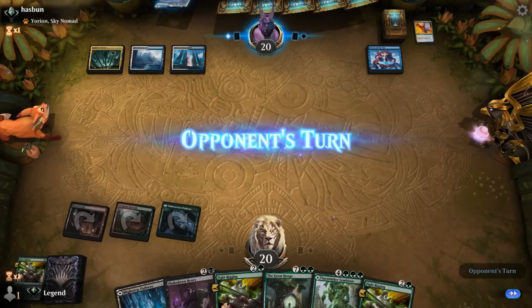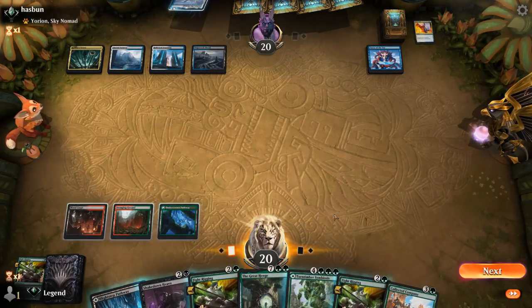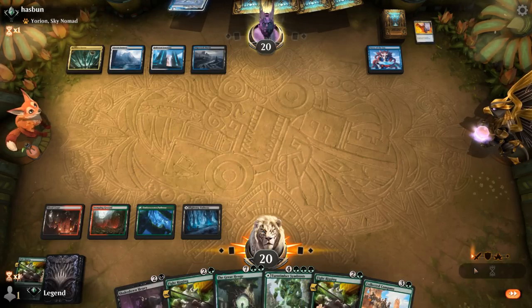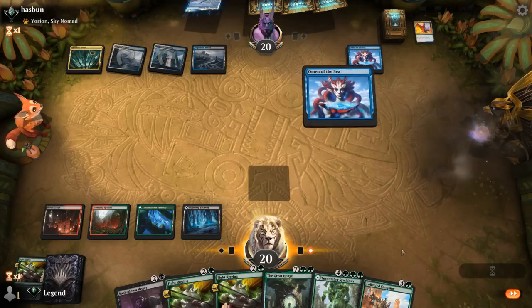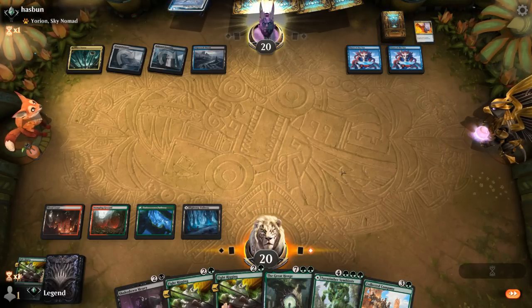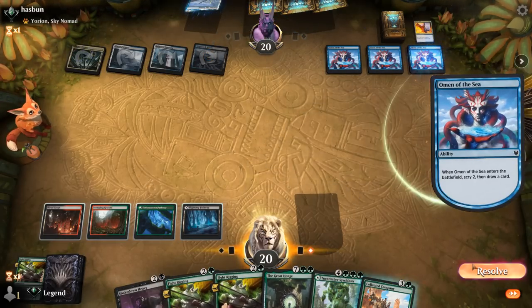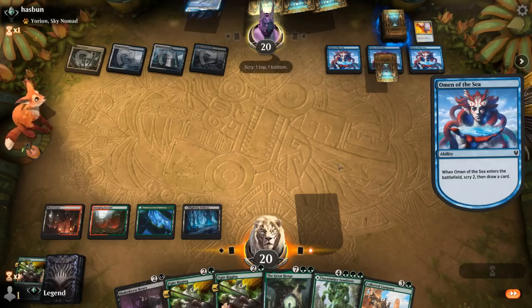Dovin's Veto does exactly that, so we'll try again next turn. Collected Company now gives us a different avenue — just going to pass with a plan of casting Company. Opponent might have more card draw. Not another Omen — can let that resolve. Playing Company here isn't quite as impactful as if we already had a Fight Rigging in play, because if the opponent counters Company we get to do what we want next turn. But we don't have enough mana to set up our combo. Going for Company in the face of four-mana sweepers is probably not where we want to be.